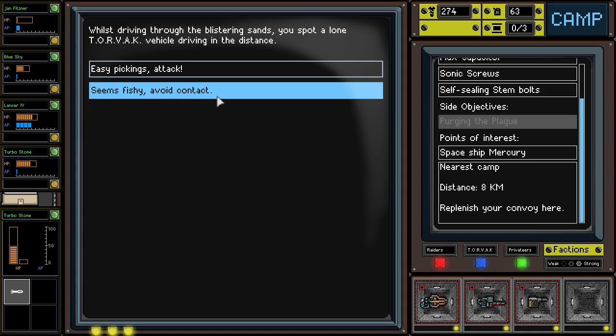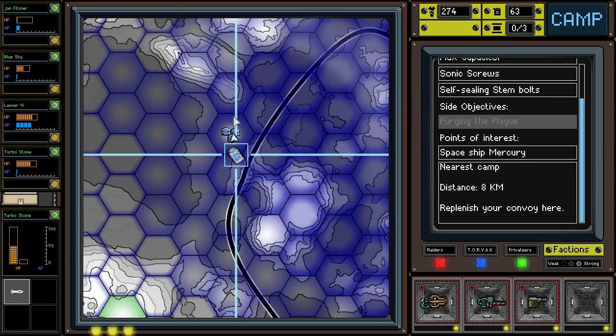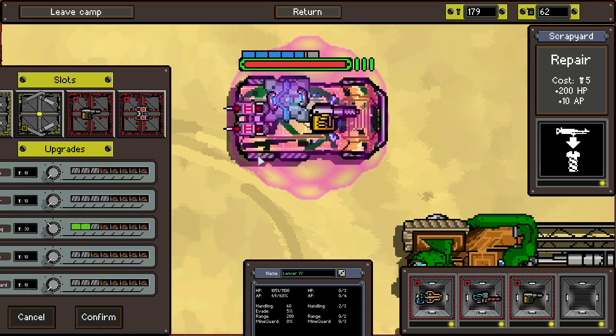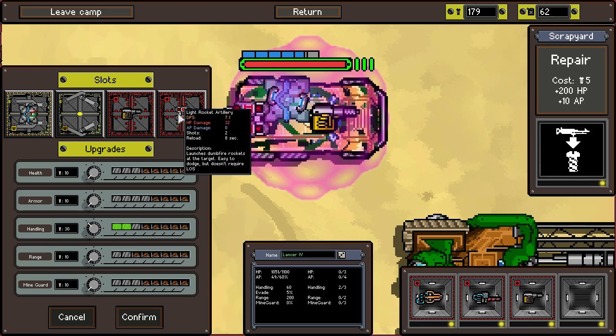Lone Torvac vehicle driving in the distance — avoid contact, unfazed as it continues along its way. That was probably important but I can't really risk it right now — I don't want to lose this vehicle. Let's go ahead and get some repairs going. Lost all the armor on this guy too — holy shit. The MCV was hurting too. We just had to spend a shitload of money on repairs. I'm glad we made a direct effort to get to this new campsite.